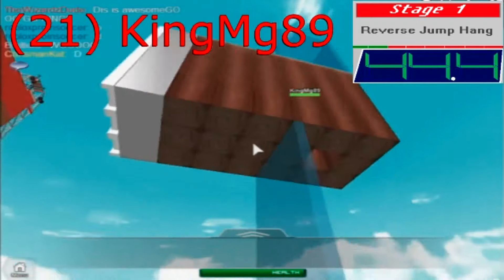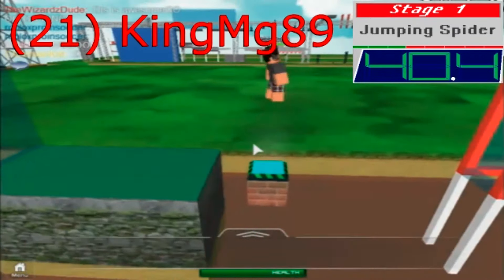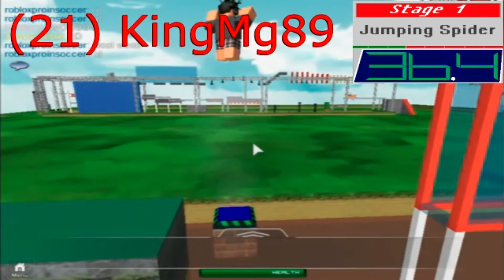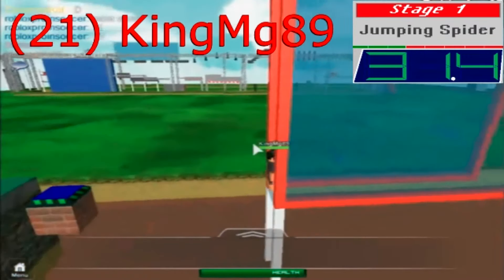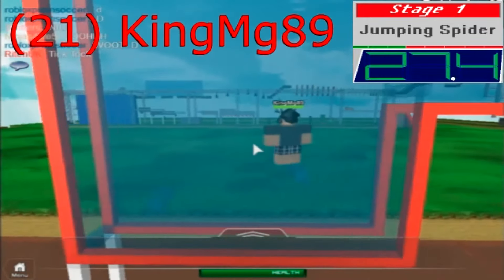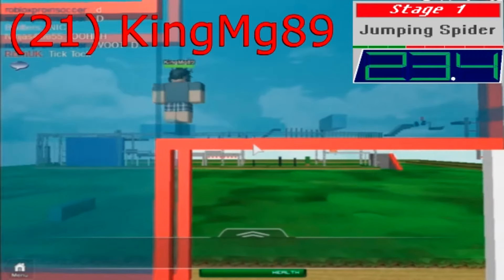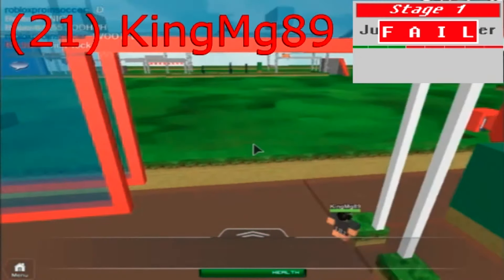Finally got this up — it took a while to get it done, longer than I thought. KingMG89 is on to the Jumping Spider — he's gotta get the float pad working. There he goes! He's the first to successfully get onto the ledges! But his time is running out — he's gonna have to pick up the pace, but not too much, because these ledges require precision. He fails to get to the second-to-last ledge.